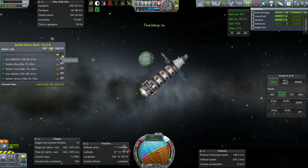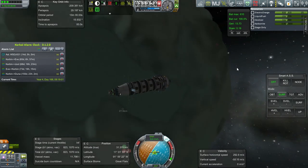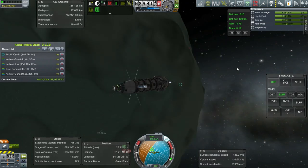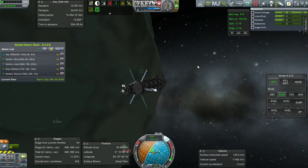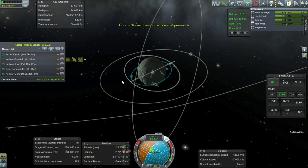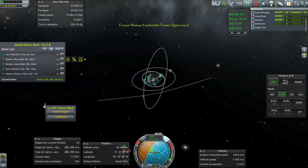Closing the alarm clock alert. Alright, continuing on. The carbonite tower is now in orbit at 33 by 24. Let's jump to the LFO tanker.